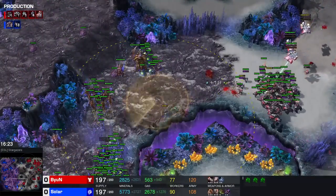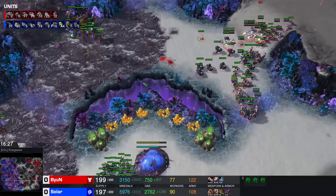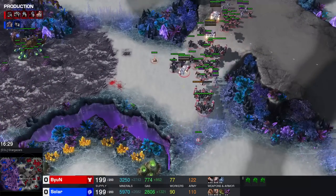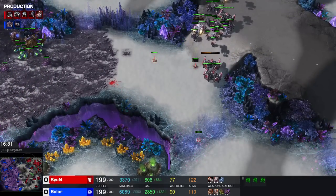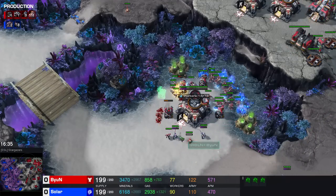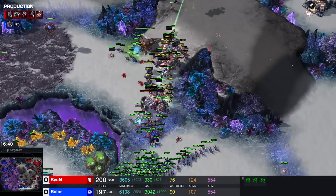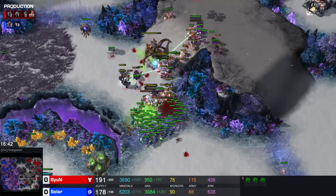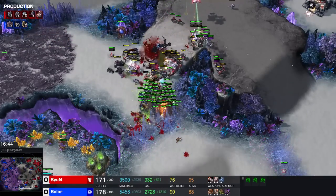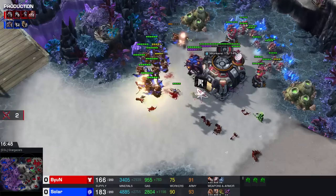43 Banelings. Mutas are going to meet up again with this main army - could perhaps come from two sides as well, which could be super useful. There are so many ghosts here in this army - like 12 ghosts. Lots of Marauders as well. I love this army - I really do. I think this is such a powerful army. I'm not even quite sure if Solar can ever engage into this. He's going to try. He's going to connect the Banelings with the Thors - that obviously is the incorrect call and is extremely cost inefficient.